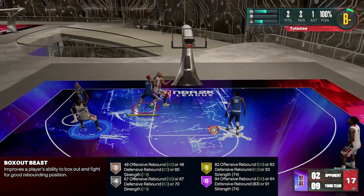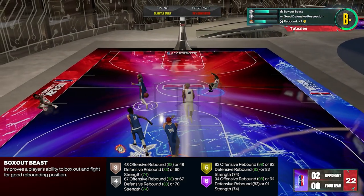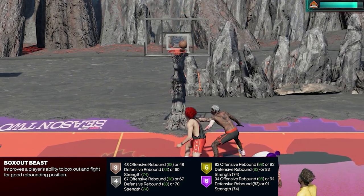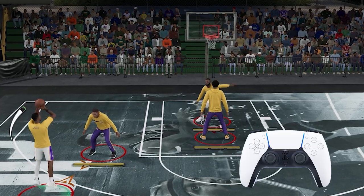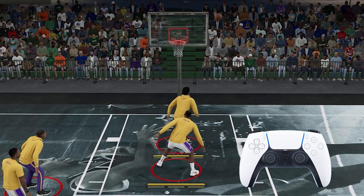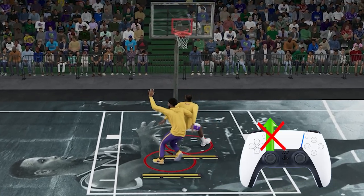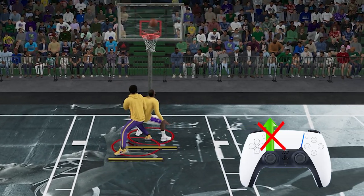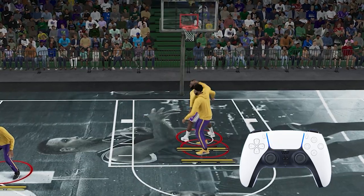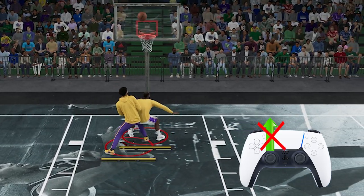Now for the main topic — first, how to swim through box outs. Basically, you just need to hold the left stick to the side or diagonally to the side towards your opponent. So if you want to swim to the left, it's going to be left or upper left. You don't want to hold it directly towards your opponent because you will just push him — it has to be on the sides. Keep in mind we are using the left stick, not the right stick. Some players have the impression that it has to be the right stick.